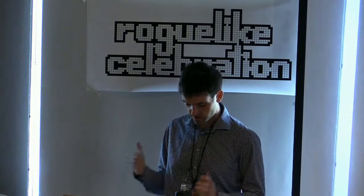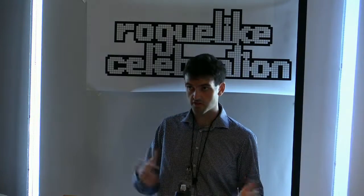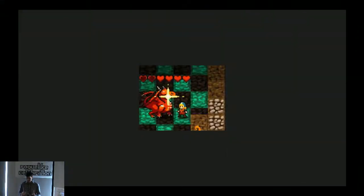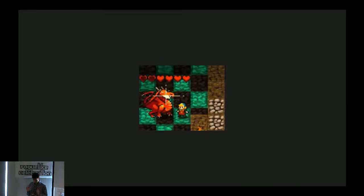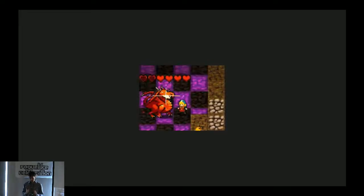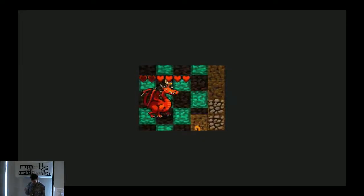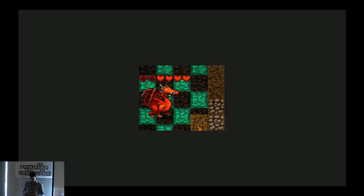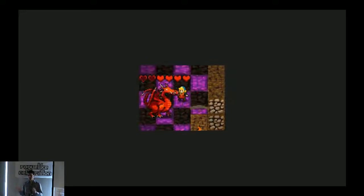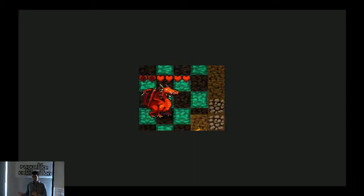But why do traditional roguelikes run into hypothetically optimal problems all the time, while other goal-focused games don't? One key reason is a lack of time pressure. In Crypt of the Necrodancer, enemies have specific, largely deterministic movements and attack patterns. Red dragons, for example, move one tile towards you every other turn unless you move into the same row as them — then they take exactly one turn to breathe in, and breathe fire across the row on the turn after. The result is that there are specific patterns that can let you defeat a dragon every time without taking damage.